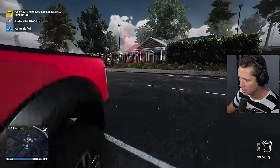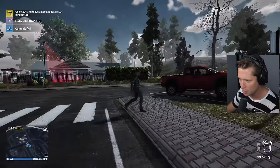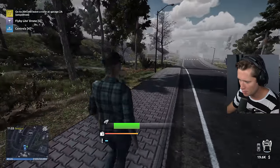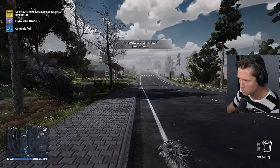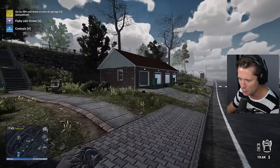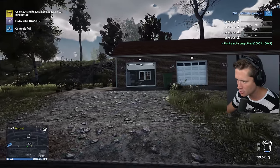Pretty good looking neighborhood - nice and open with lots of sight lines. We're up on a hill. Someone's being rude so we're just going to pickpocket them. Almost forgot how to pickpocket here - going to take their stuff. Got a Pixar smartphone. Heading to 204, looks like it's a bunch of garages.